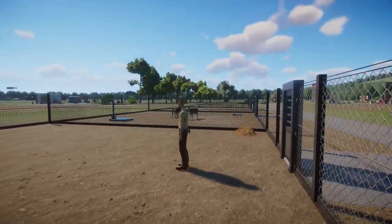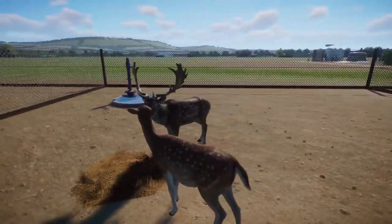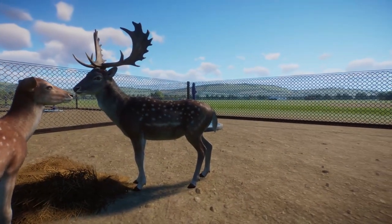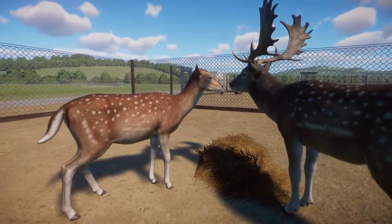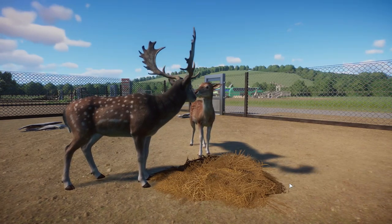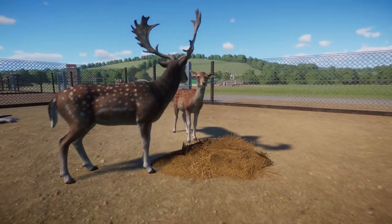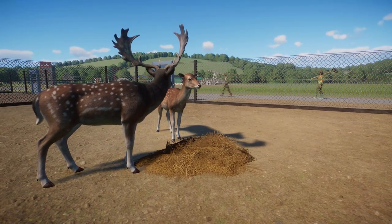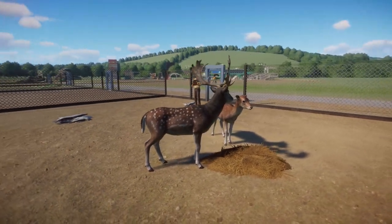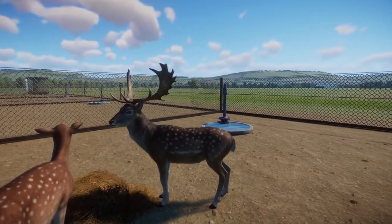I think this one is actually maybe my favourite from the whole pack - the fallow deer. I think they've done such a good job on these. The male is absolutely amazing - look at them, stunning, what a handsome chap. Male there, female there, really nice. We've got quite a lot of variations - the leucistic ones, the albino ones, some dark variants as well. It's something they've added to the game: the ability to have more than one variation, which is cool. These guys I think are my favourites from this pack.